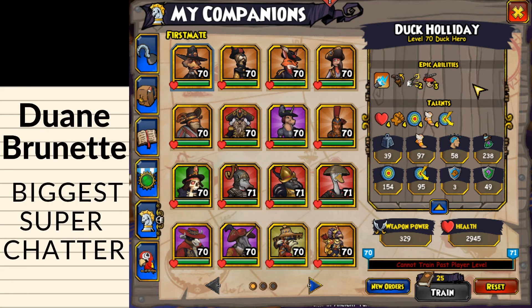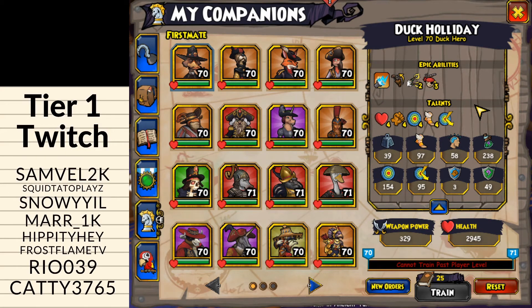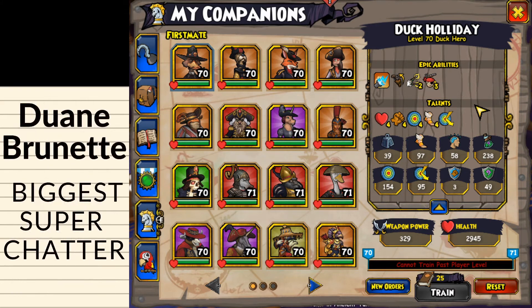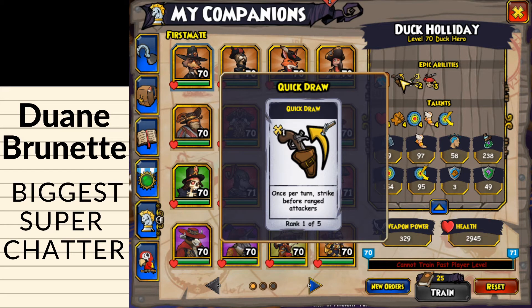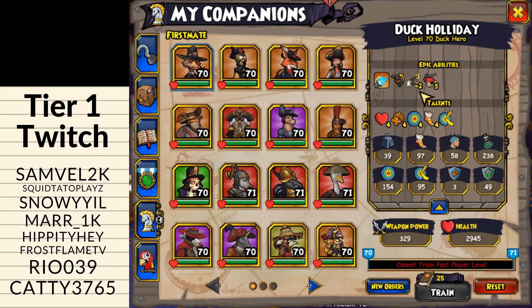For PvE or Companion Wars — a mode I invented where companions face off against each other while pirates sit in a corner without their weapon or pet — there's a link in the description for more details. For that setup, to maximize the probability of triggering full chains, you want Quick Draw rank one, Overwatch rank one, Burst Fire rank two, and Double Tap rank two.